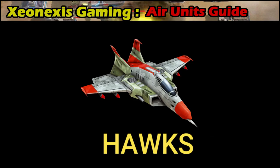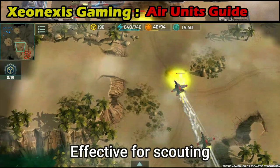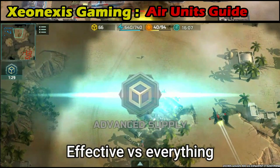Hawks — the fighter jet of the Resistance. A very fast and maneuverable fighter which has a high view radius, making it excellent for scouting or for destroying enemy bombers. Armed with a heavy machine gun and missiles, this unit is great against everything, making it an excellent support unit.